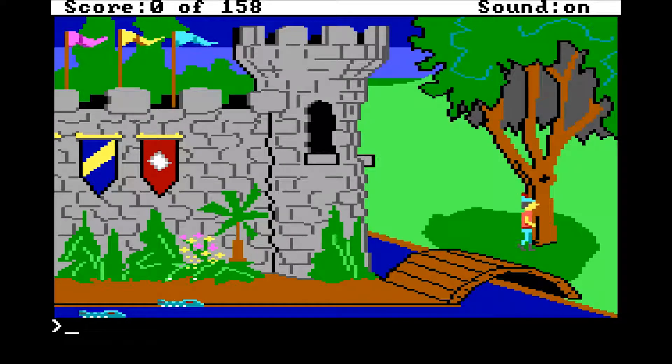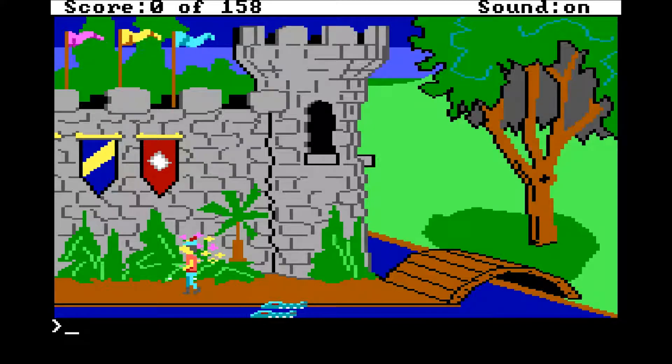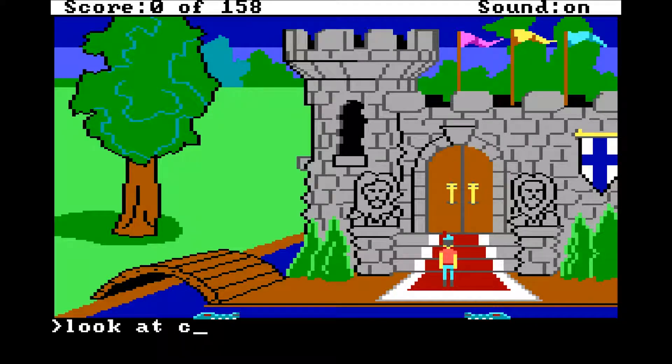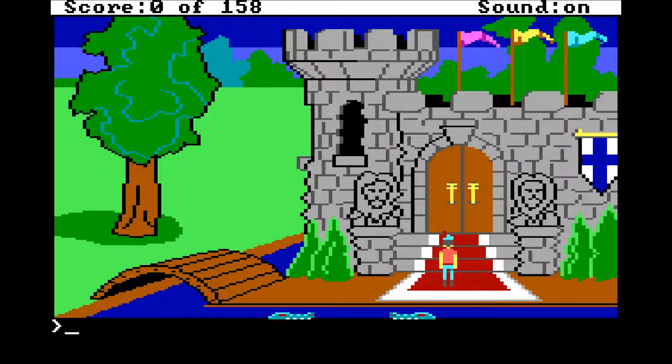Okay, so this bridge could be a bit of a hassle to get across. We're going to have to be super careful when we cross bridges. Some trees and stuff here. Looking at the moat again — 'King Edward the Benevolent, the mighty ruler of Daventry, lives in this castle.' So I believe King Edward is who we're supposed to be seeing. We should probably go in there and say hello. The huge doors swing open slowly — epic! Those are open.